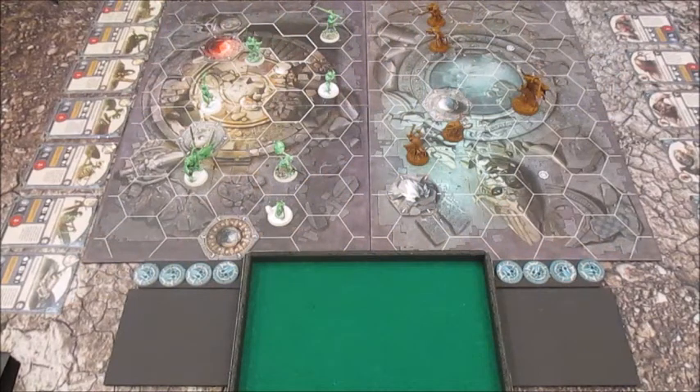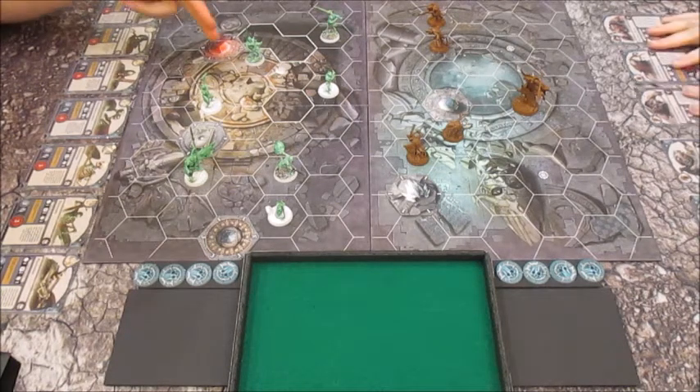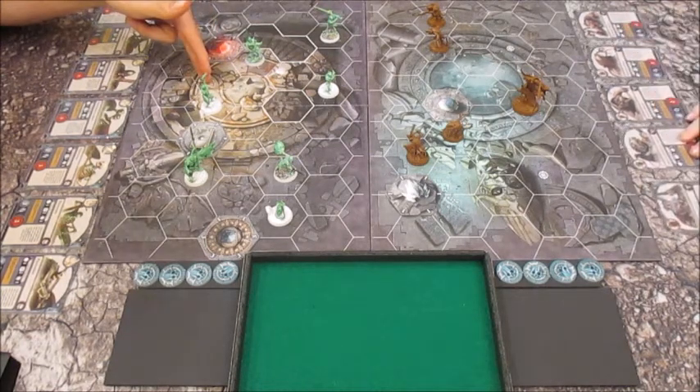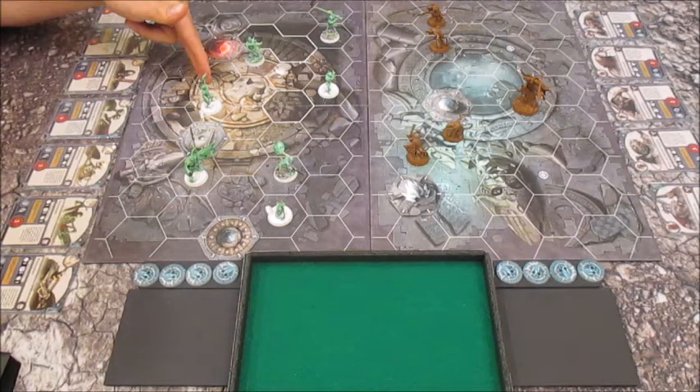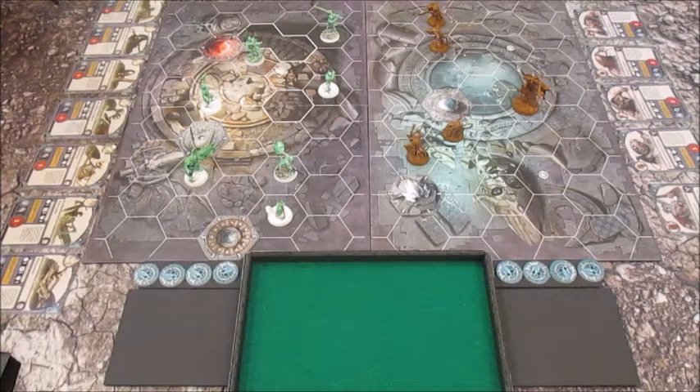Hello and welcome to another Shadespire game. We're racking these up now. I've got my Sepulchre Guard — it is Sepulchre Guard. Jack's got the Scavenagon. We thought it'd be nice to do two more numerous factions with each other. Mine's slightly more numerous, and I've also partly painted mine, which is quite nice.